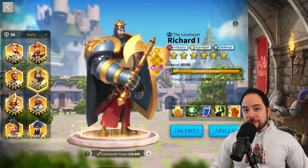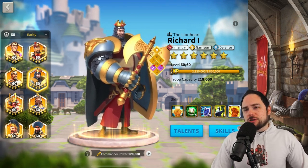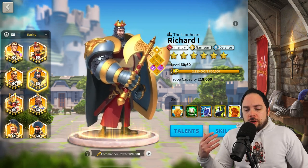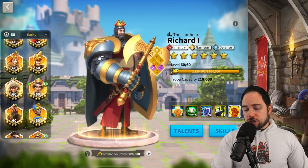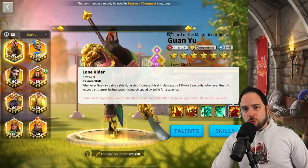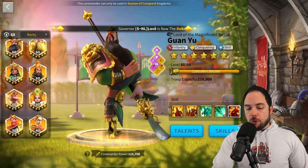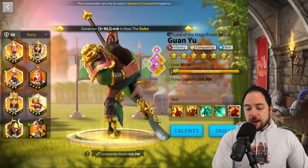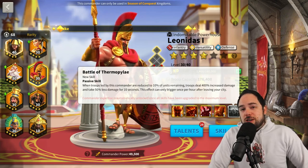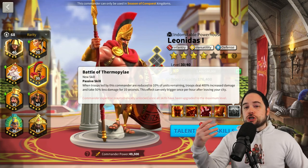The commanders we're going to be recommending in this video take 390 sculptures to get to that 5-5-5-1 state. Commanders that are good as non-maxed legendaries typically have an expertise skill that is not as impactful or has minimal boost to their effectiveness on the battlefield. For example, Huan Yew's expertise skill is fine, but he's not that much more combat effective with it. Similarly, Leonidas — most of the time you won't even get below 10% to trigger his expertise skill in the first place.